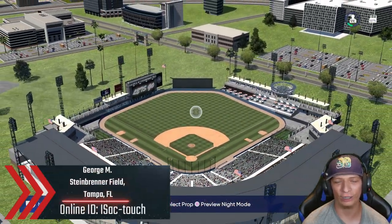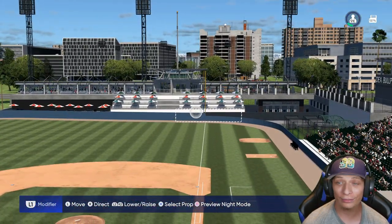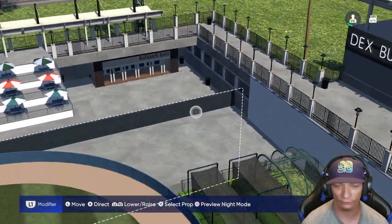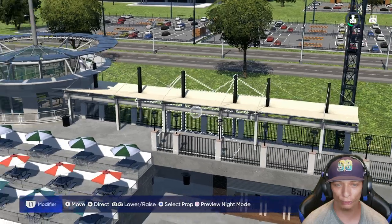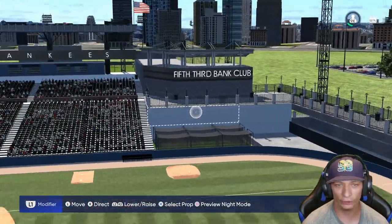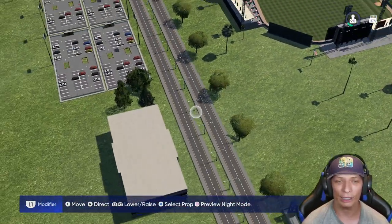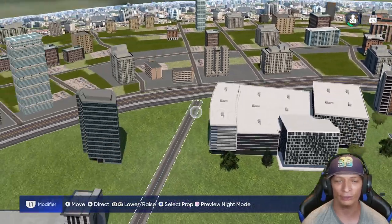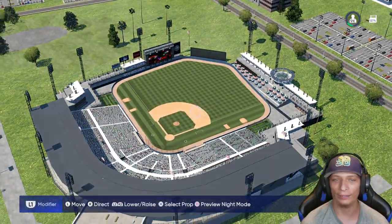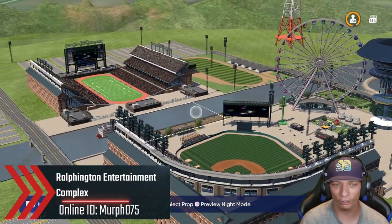I saw this one in the vault and I thought I have to showcase this — it's George M. Steinbrenner Field in Tampa, Florida, which I was just vlogging at. This looks very accurate, especially right field with the bullpen area. Left field looks great as well, and you got the Yankees branding on either side. I would have loved to see Raymond James Stadium in the background, but there's a nice little Tampa city backdrop. The lighting is really nice. Overall it looks exactly like the stadium.